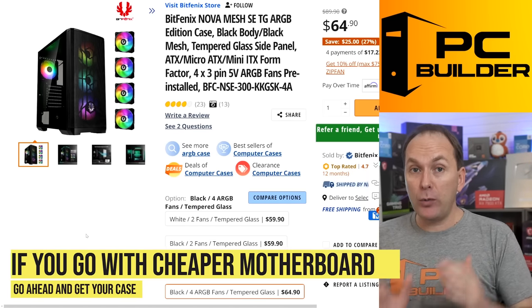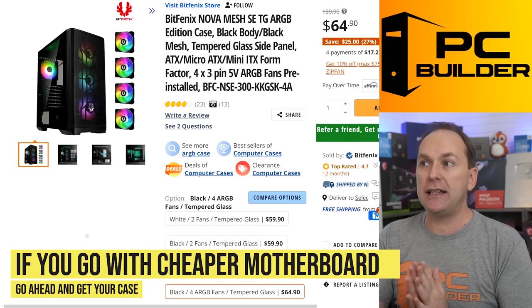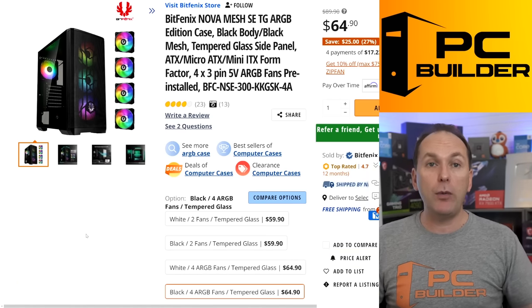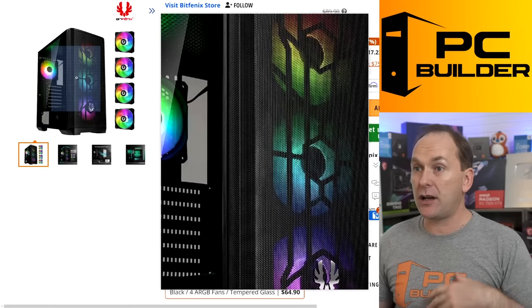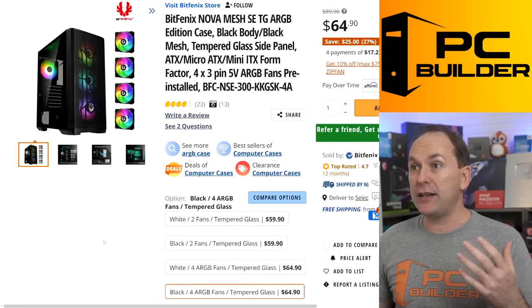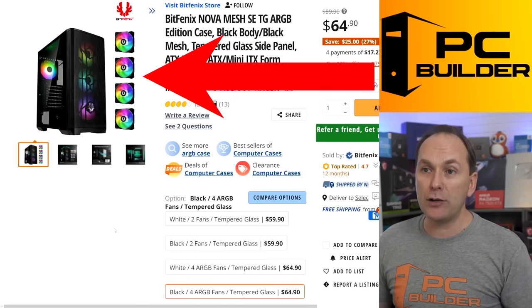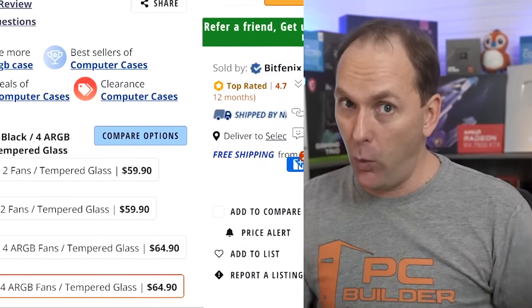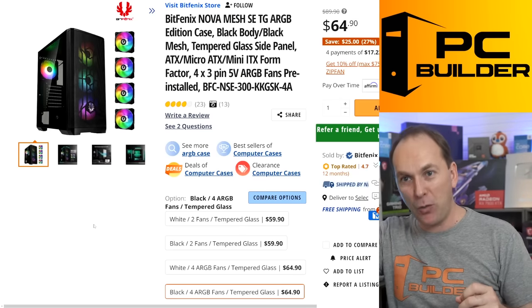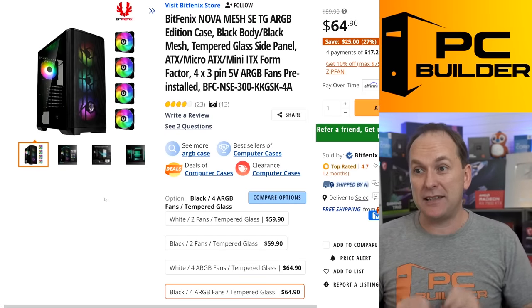For the case — listen, if you end up going with a cheaper motherboard, go ahead and go with the Montec Sky 2, it's a great PC case. But I needed to find a little more budget so I went with the Phanteks Nova mesh. This is the full-size ATX case. It's a great case for included ARGB fans. It's all black, and you're like, Jason, he didn't want all black, he wants all white — you can turn the fans all white, they're RGB. Just turn them to white RGB. It's got that nice black matte finish and it's all mesh with tons of good airflow.